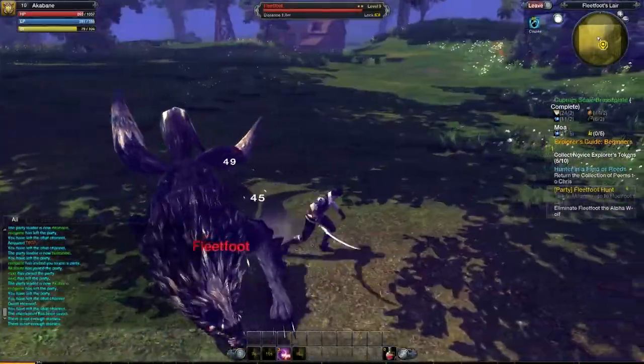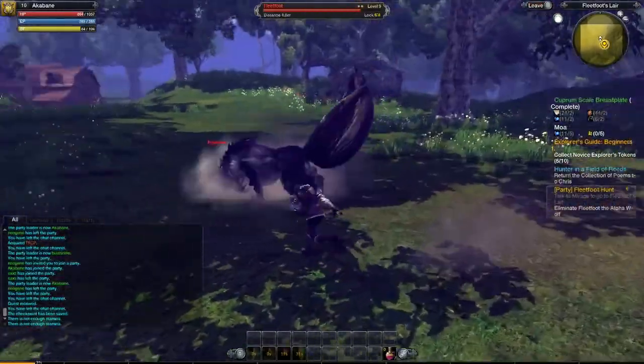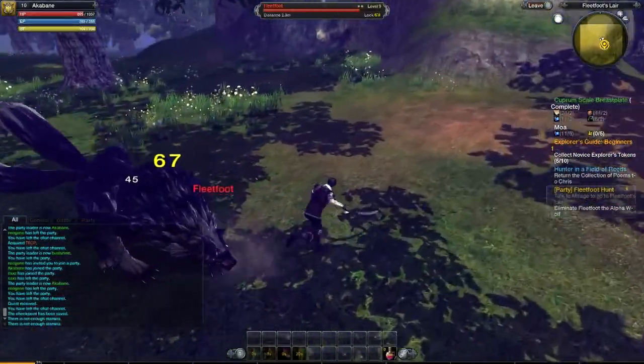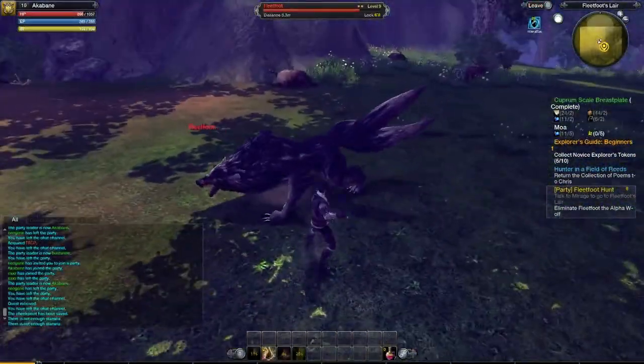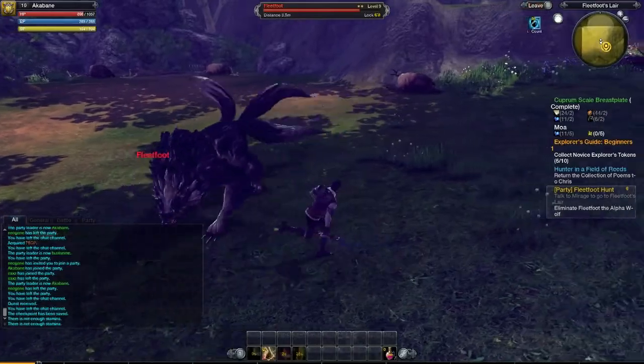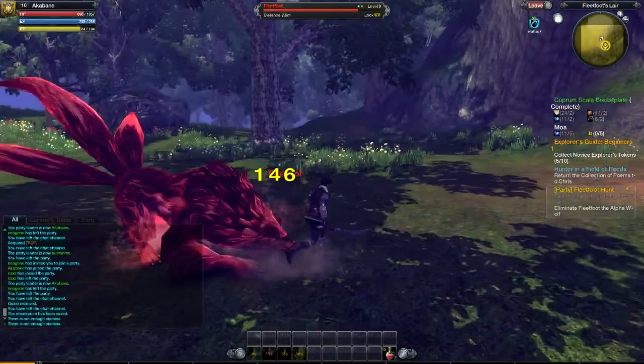It felt like a half-hour fight in my test run, but this one turned out to be only about 17 minutes. Hence why I am using the Pioneer Sword, which is probably the best weapon you can use at this stage — a one-handed sword. Correct me if I'm wrong, but I'm pretty sure it's the best weapon for this level, unless there's a level 10 one I don't know about.